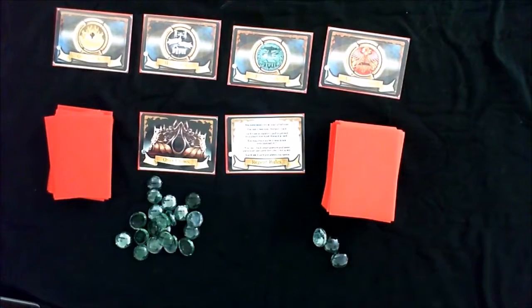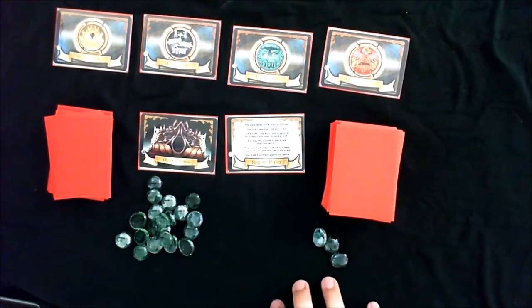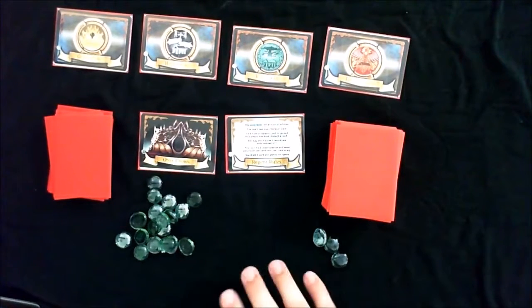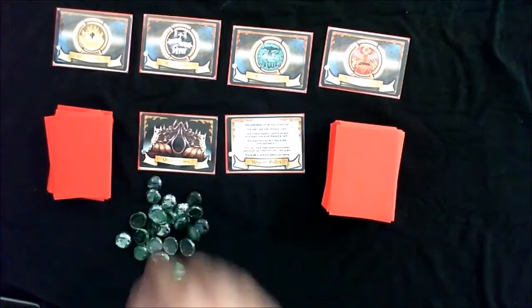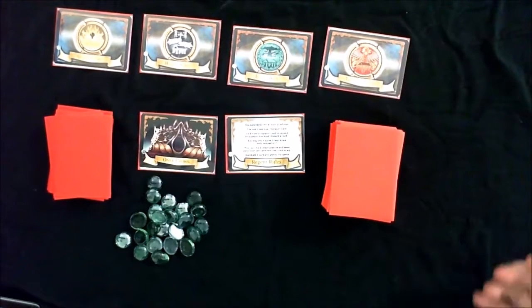The other players around the table can potentially support the player that becomes the regent, and if they do, they gain two legitimacy points. So it's almost as important to back the winner as it is to be the winner. If you can figure out who the winner is going to be each round and move your alliances accordingly, you can accumulate points very rapidly.